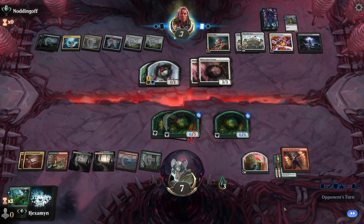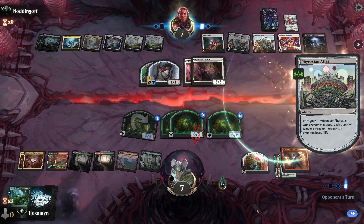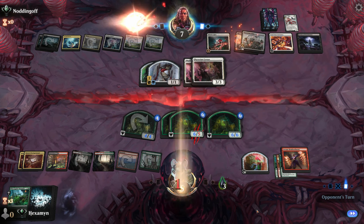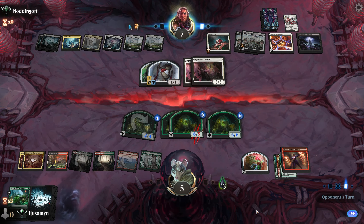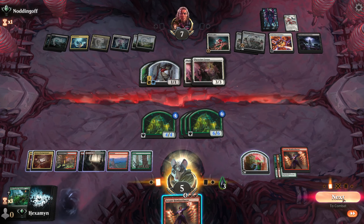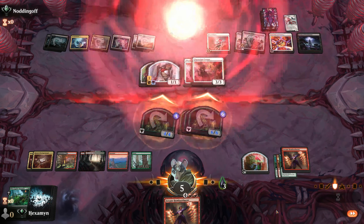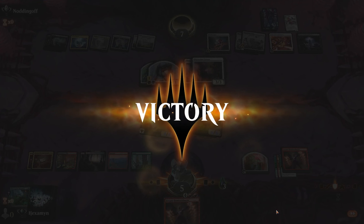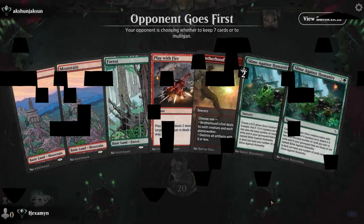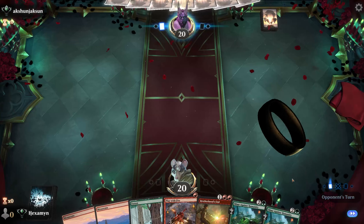Opponent attacks with a Sentry — I think they should have held that back with its 4 toughness. Although they gain two life, they might have wanted that blocker on the battlefield. We go down to 6 life, then to 5 from the Atlases, but we should have a lethal attack with our oozes. We draw another Bombardment — not our best draw — but we got there just in the nick of time. Opponent scoops. What a great ooze win.